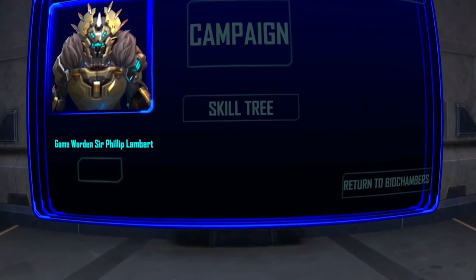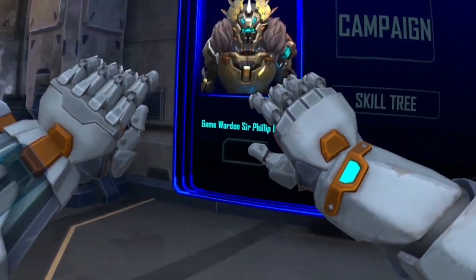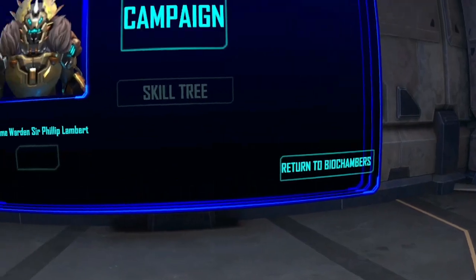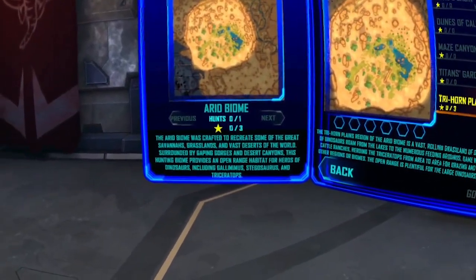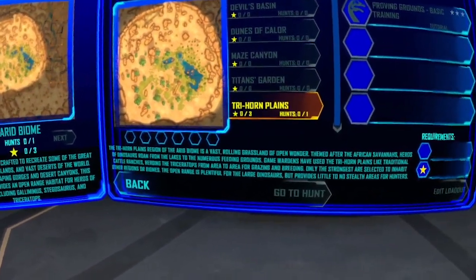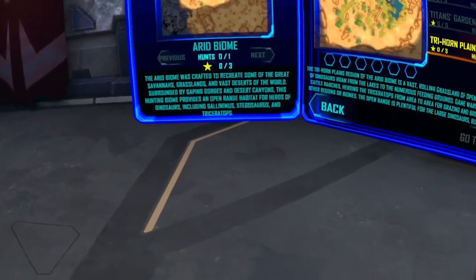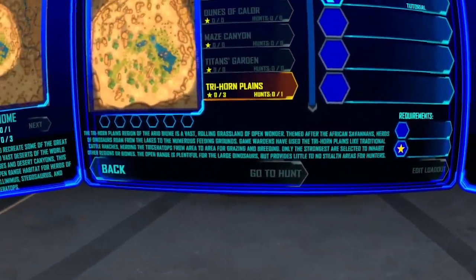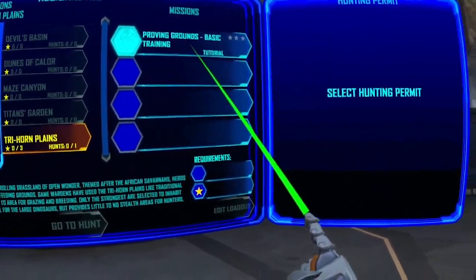Before you start your campaign, we require all new hunters to undergo a training session in our proving ground, found in the arid portion of the campaign menu. Alright, campaign menu — this is your hunting permit screen. Here you'll select from available hunts in the different biomes and regions. Select the proving ground to start your training. Wow, it's a lot of information here.